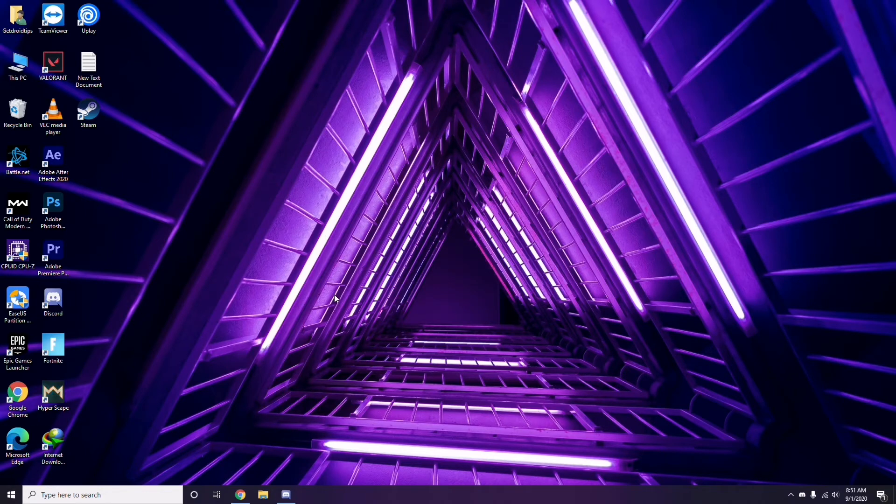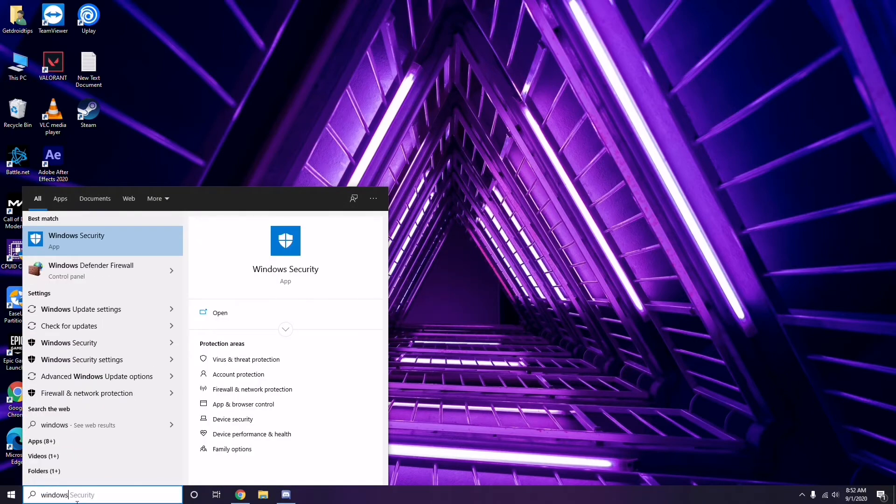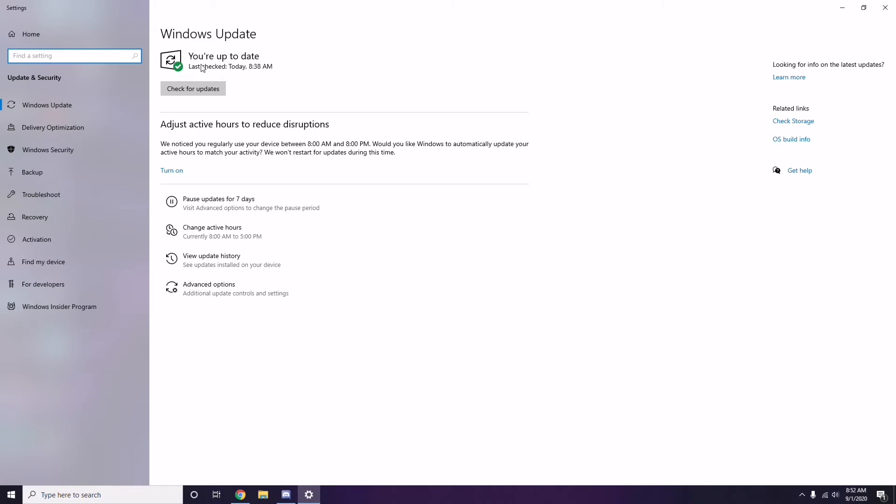Once you're done with all these steps, restart your PC and try playing the game. If that doesn't work, follow further instructions. You should also make sure your Windows is up to date — go to Windows Update Settings and check for updates. If it's not up to date, go ahead and install the update.